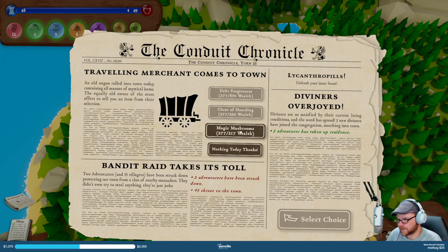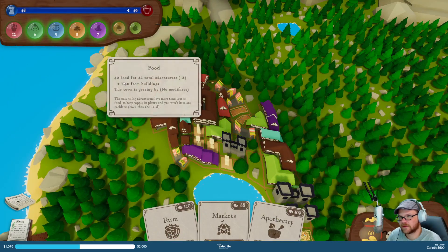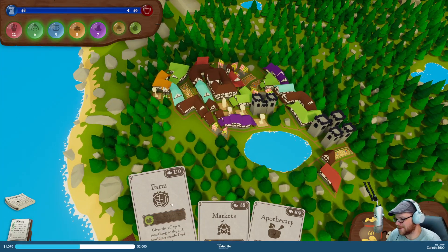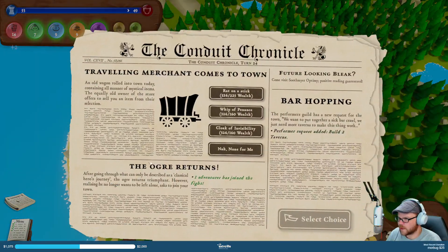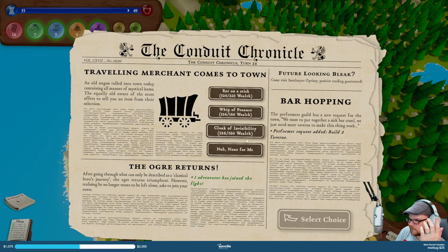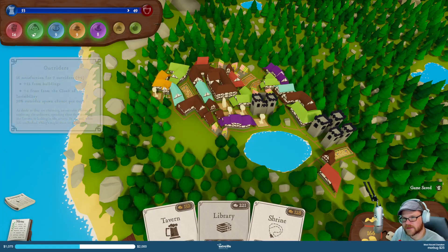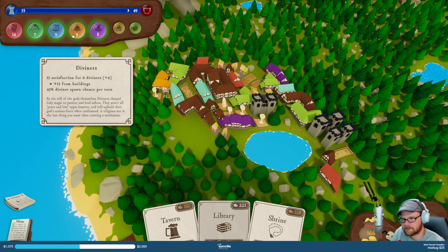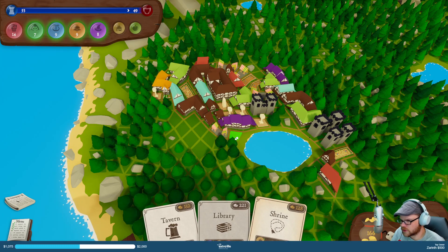We can buy some magic mushrooms for 200 bucks — sure. Five diviners just joined us! Maybe a farm — I'm out of money. Need a new quest. Round of a stick, whip of penance, cloak of invisibility — maybe the cloak of invisibility, because they like that. Satisfaction's gone up — give me a shrine there.